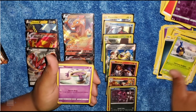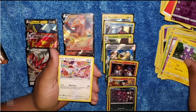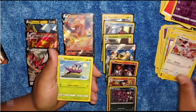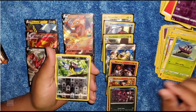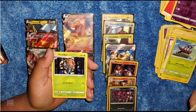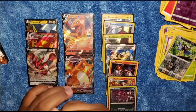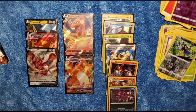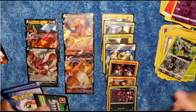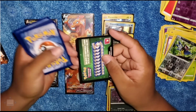We also got the Charizard V, we got the Vikavolt V, and we got our Centiskorch VMAX card. So now we're moving up to our next 18 packs. Remember guys, like and subscribe to the channel TPE — I'll be posting more videos and more openings. We'll be doing some Shining Fades and Urshifu boxes. Let's start opening pack number 19.